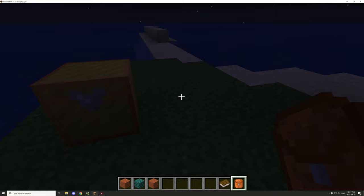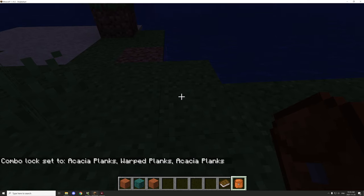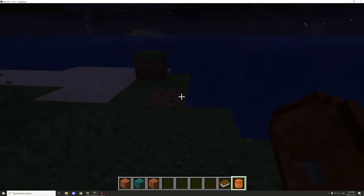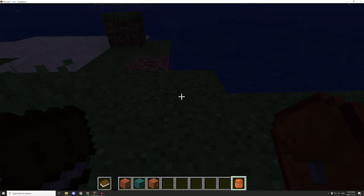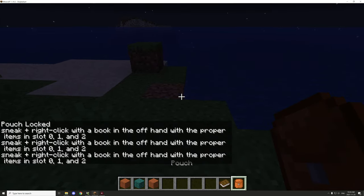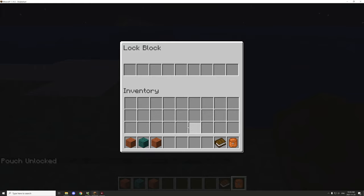I figured it out — if we have the bag in our main hand and then shift-sneak and right-click, it's going to set the combo lock. In this case it's already set up with the same plank combination as that block over there. To lock it, put the book in your offhand, hold the item in your main hand, have the combo in the first three slots in the same order, and then we can lock it. If we try to open it while locked, it says it can't be opened. Put the book in offhand again to unlock and access the inventory.